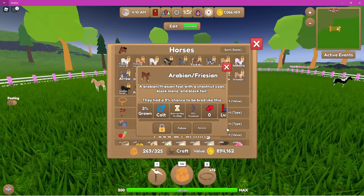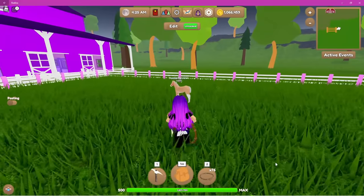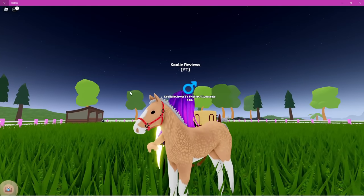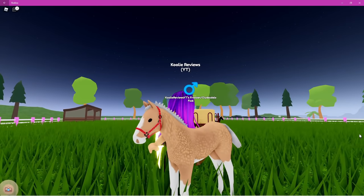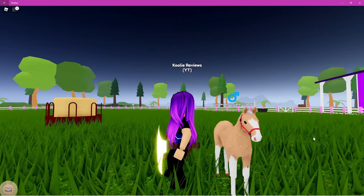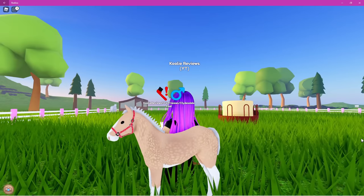Let's get out our latest foal, this little Arabian Friesian. You can go join all the babies! And here is the Valentine halter on a foal — isn't it the cutest thing ever? I absolutely love it.